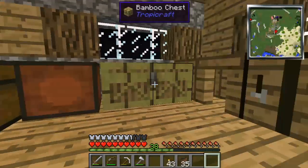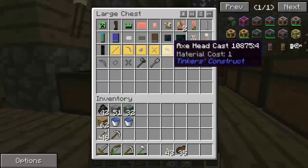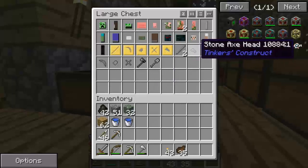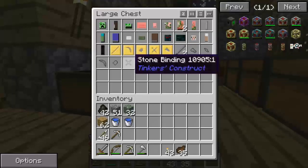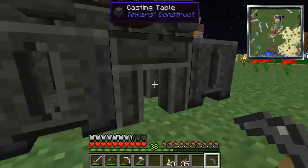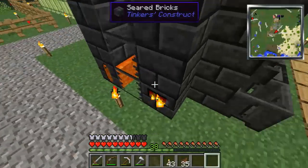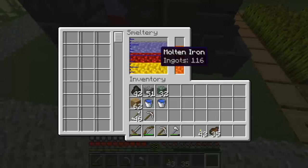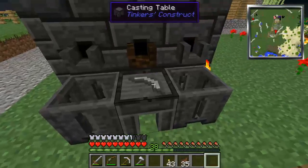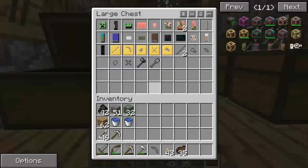I'll show you guys real quick what I have done. Basically what happens is they make these little pieces here. I made mine out of stone - you can see we've got stone pieces here. You take your little piece and I'm going to show you with one of them. For the axe head for Wish that I made, you come back out to the table here, right click, and I use the gold of course. If I right click this right now it would give me one of these gold plates, and it also gives you back the pickaxe head.